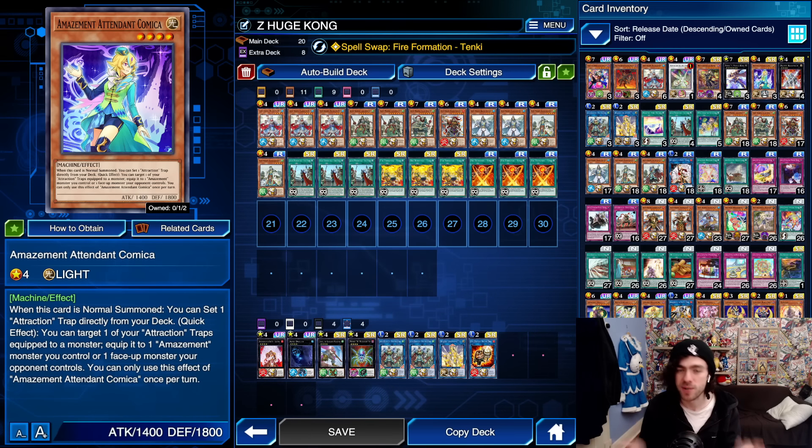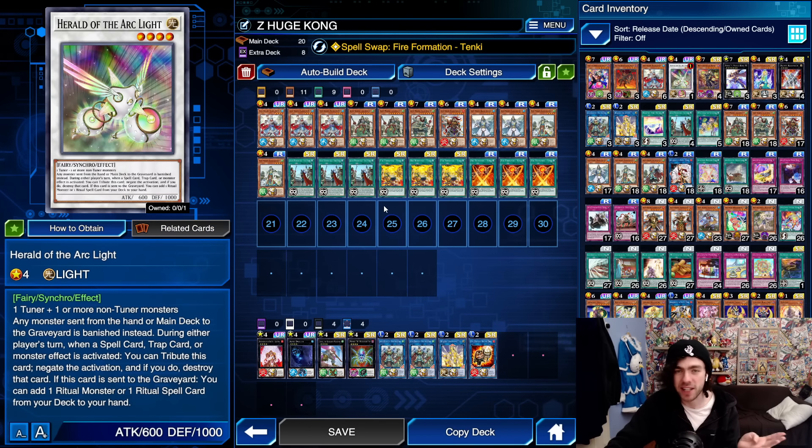Also, just a reminder: as there is a brand new box, I have a whole bunch of videos planned around it, including the Amazement stuff, Red Eyes, maybe even Witchcrafter using the Arclight card. Plenty of things planned, so if you want to see any of those decklists, remember to leave a like and subscribe. And without further ado, let's jump into this decklist.